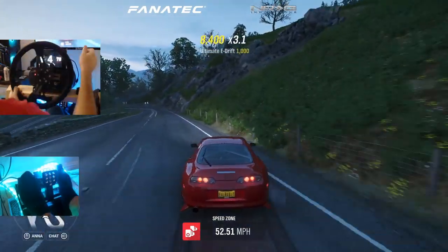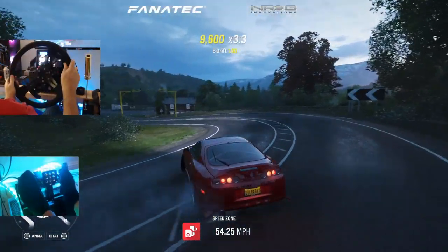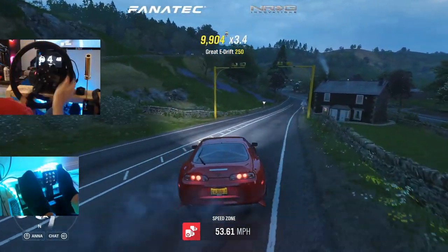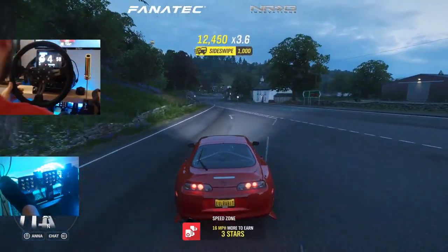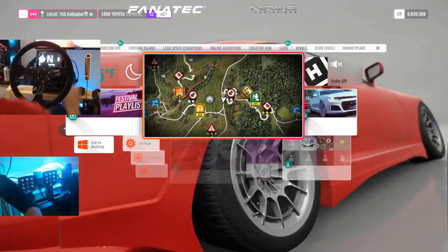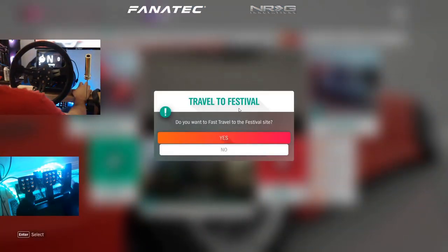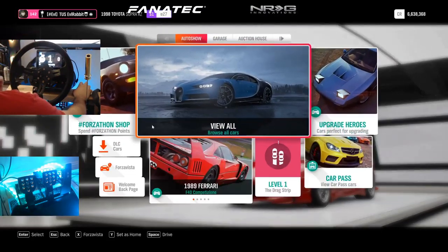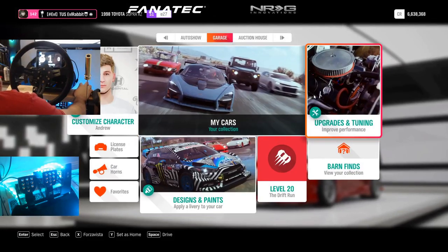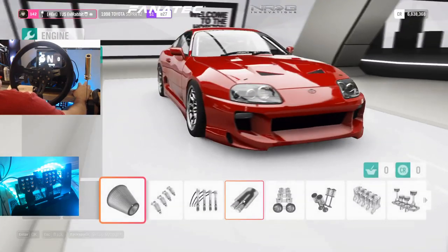For stock tires it's not handling half bad — as I say that, we go airborne. For stock tires, not terrible, but I think we need to throw some actual grippy tires on there, and more power. It's a Supra — we gotta get more power. I know a lot of people don't like racing on drift tires or race tires, but we may just do it. So we're gonna go back into the build.